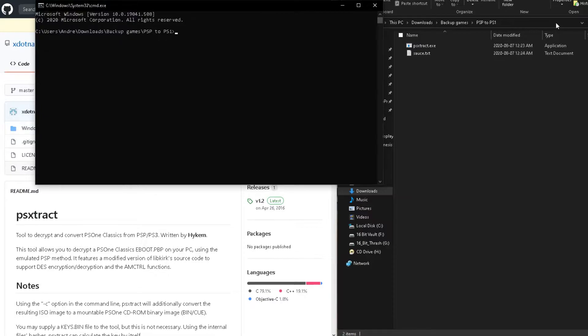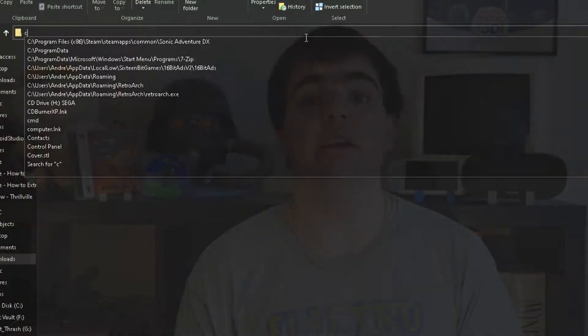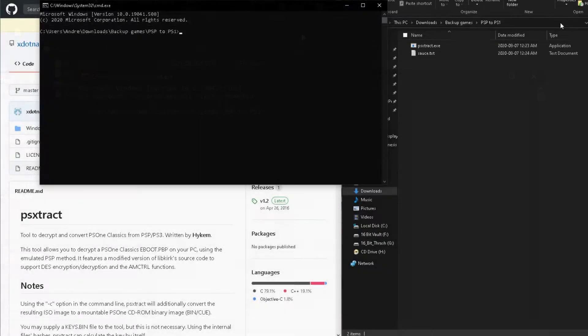Now that we have everything set up, we can begin extracting our games. First, open the folder and start a command line there so we can access the PSExtract.exe tool — you can do this by just typing CMD in the top bar. In the terminal, type the command PSExtract.exe -c. The -c attribute tells the program to include the BIN/CUE files when extracting. The BIN is the CD's data file, while the CUE is the track information file, which is absolutely necessary for any game with CD audio, like Wipeout. Afterwards, type in the exact location of the game you wish to extract. You can easily do this by copying the game into the folder that has PSExtract.exe in it.